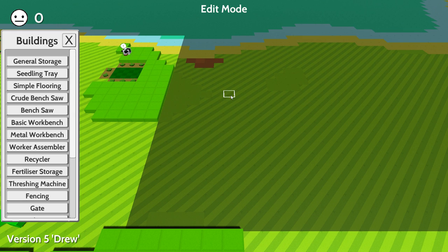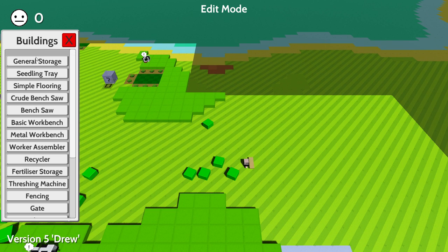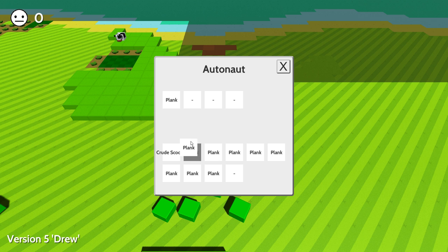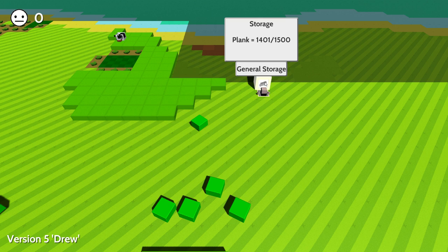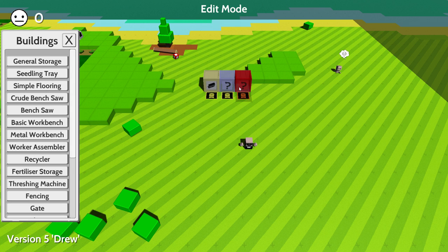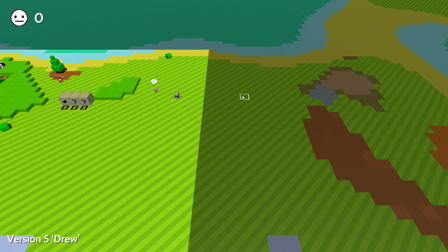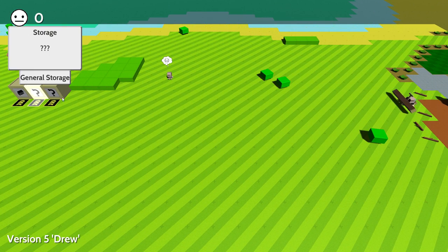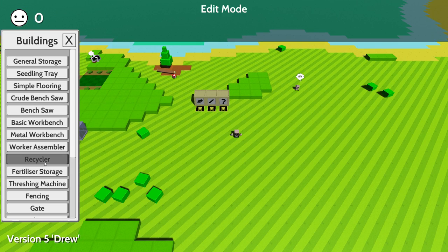We probably want a general storage just for the materials. Let's get a few of those — wait, we haven't explored this area yet. I actually have some stuff in my inventory, so let me put that general storage over here. I have a ton of planks in my inventory — good thing I did that. Let's put all of these in here and get another plank out. Now we have storage available for everything. Also want a log — I think we're going to need a log for what we're going to do.